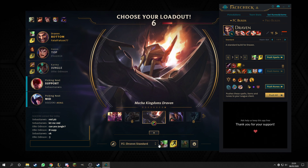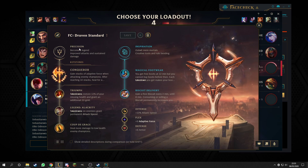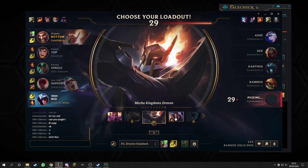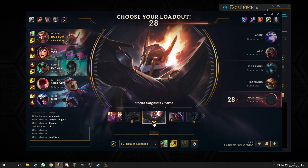Draven, Heal, Flash. And it's not so bad. It might not be the optimal rune pages that some guys like, but it's okay. So you've got Conqueror, Triumph, Legend, Coup de Grace, Inspiration, Magical Footwear, Biscuit Delivery, Offence, Flex, Defensive. Yeah, all around - that's not so bad, is it?